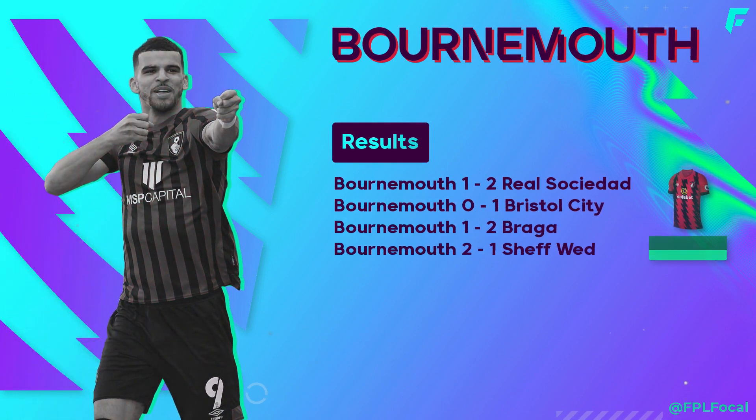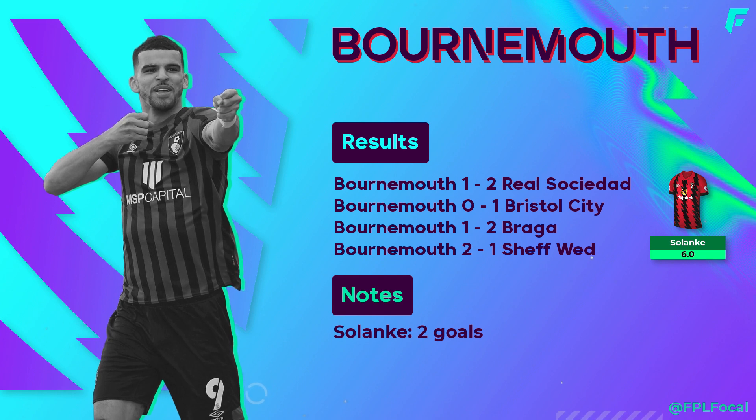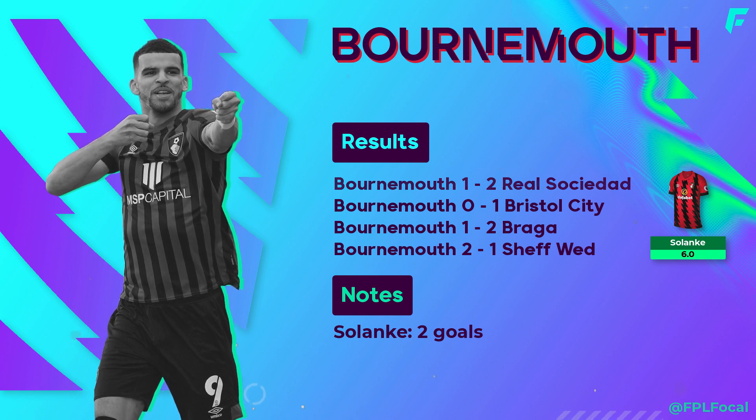Bournemouth have had an underwhelming preseason, losing 3 and winning once. The only player worth highlighting is 6 million Solanke, who has 2 goals. The 24-year-old was Bournemouth's main man last season in the Championship, scoring 29 goals and 7 assists, and they'll be counting on him in their hopes of staying up. Bournemouth have some of the worst opening fixtures, so he could be one to pick up a few gameweeks down the line, potentially for 5.9 or 5.8 if he sees a price drop or two.